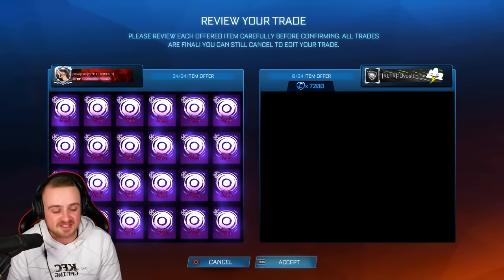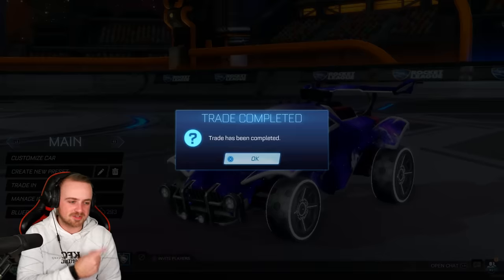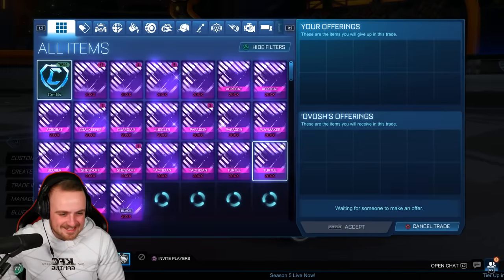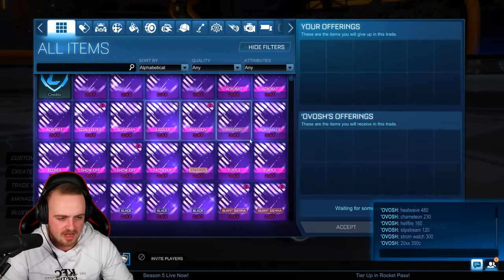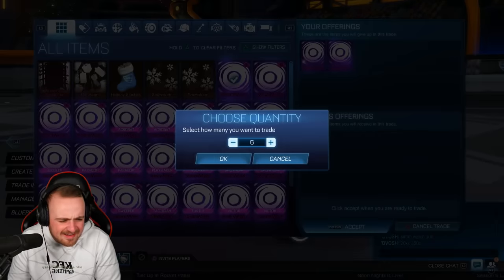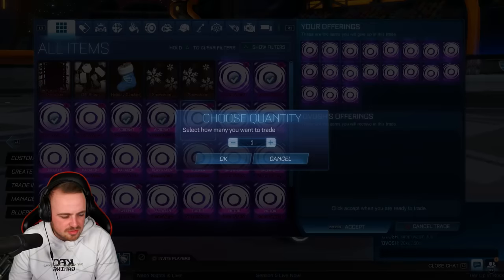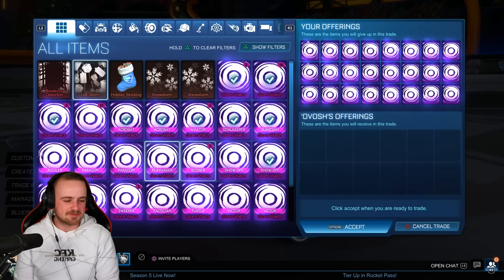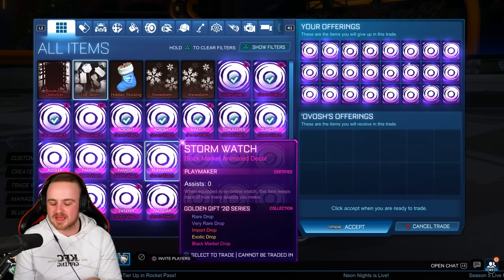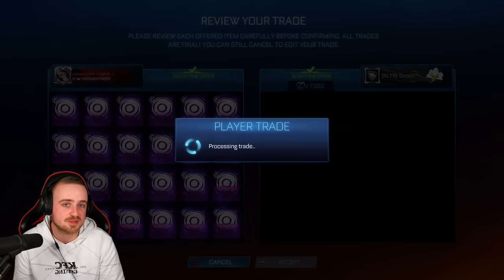Bada bing bada boom. 20 XX at 350 — we could do that after. There are so many credits — it's 350 and we've got over 15,000 credits worth of stormwatch here, which is crazy. It turns out it's going to be just this one guy — I felt a bit bad about N'Golo Kante but he did decline and unadd me, so fair enough. He's moved on, he's doing more trades. It's literally just this one trader for this entire video. This is unbelievable. I'm going to invite him to trade again and we're going to sell everything.